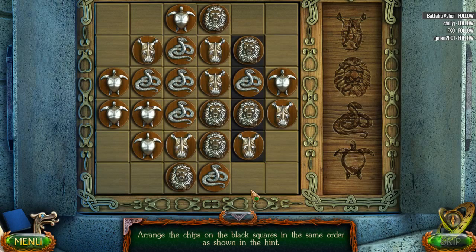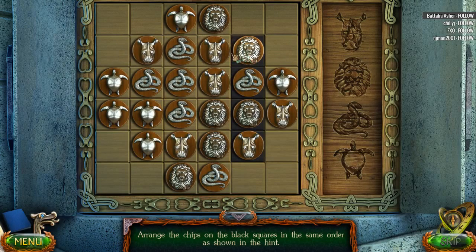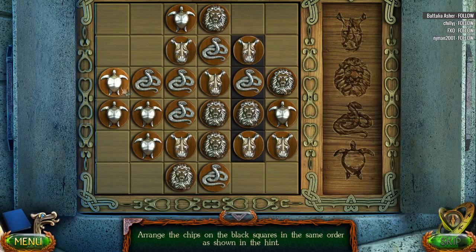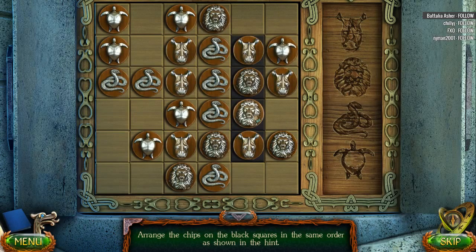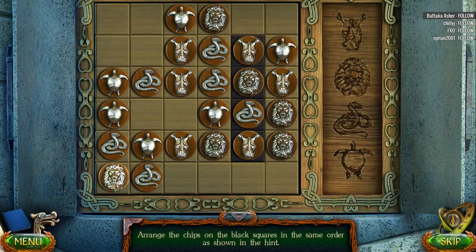We ate that apple like it was nobody's business. How does this work? Interesting. Snake and then we need a turtle down here. Interesting puzzle here.